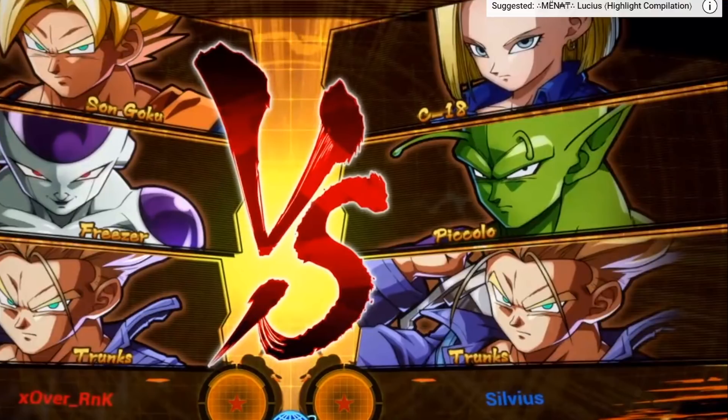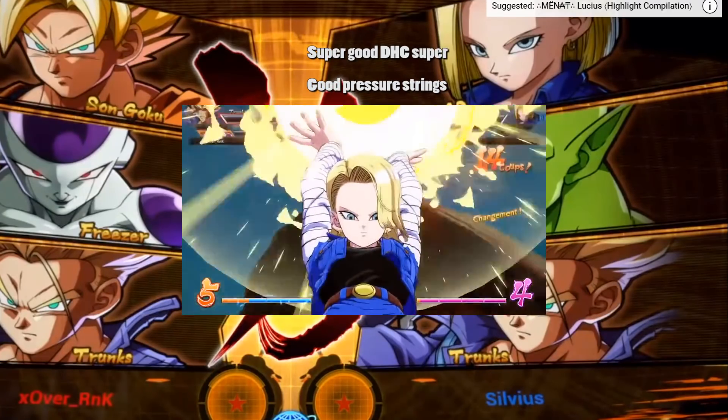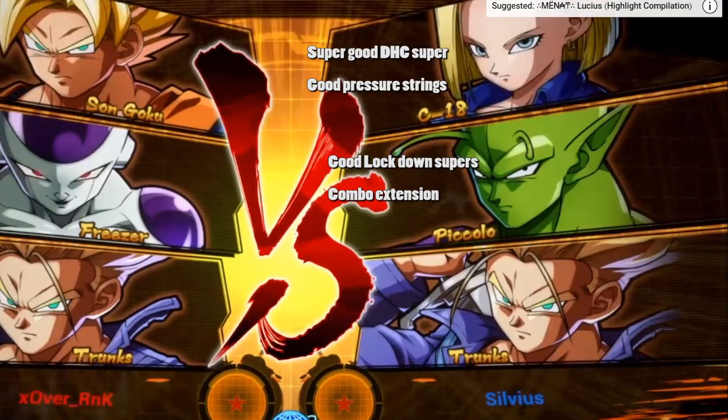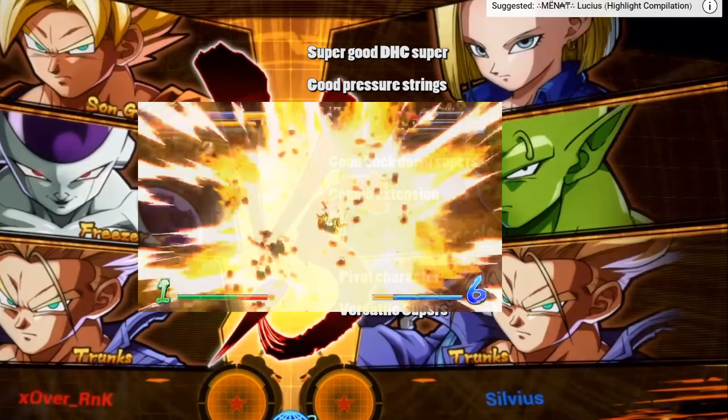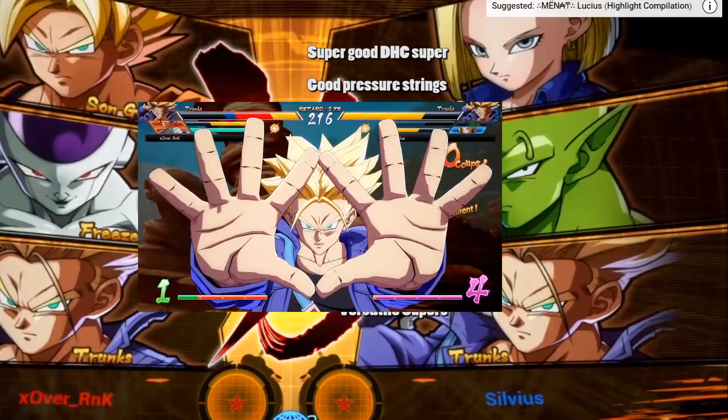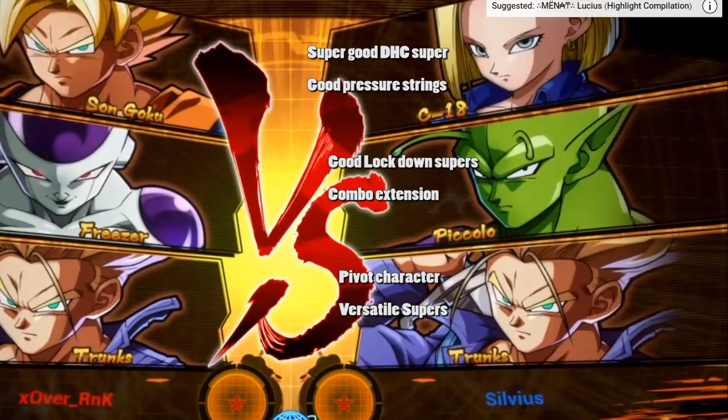On the right side of the screen, we have user Silvius with Android 18, Piccolo, and Trunks. This is a team I didn't see a lot in the matches I've watched or in the beta, but this guy makes it look ridiculous. Android 18 has a super good super that you're going to want to DHC into a lot. Piccolo — this guy uses the Hellzone Grenade as a lockdown technique and a combo extender. It's amazing what this guy does. And Trunks is just an amazing pivot character. He comes in, does a lot of damage, has two amazing supers with the Heat Dome Attack so you can pick him off the ground and throw him in the air. He also has Burning Attack for when you need to DHC into something a little more long range, and it comes in handy for getting a bit more bonus damage.